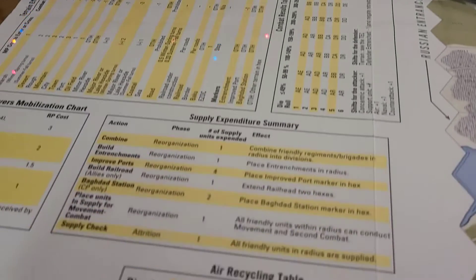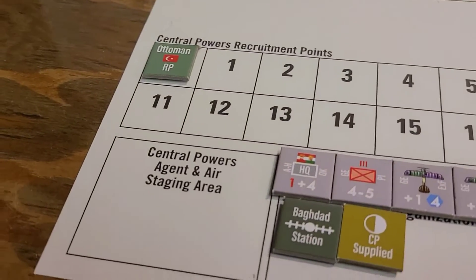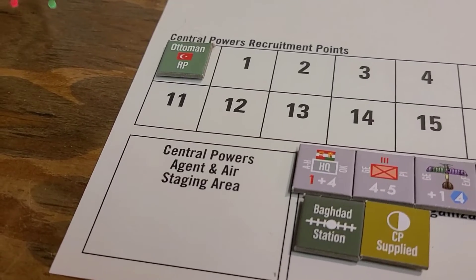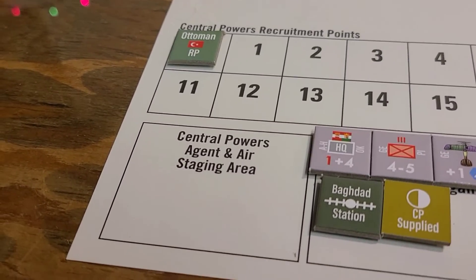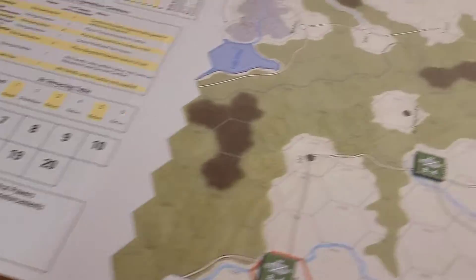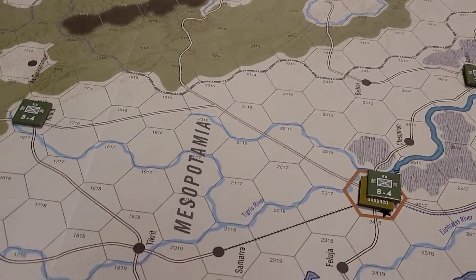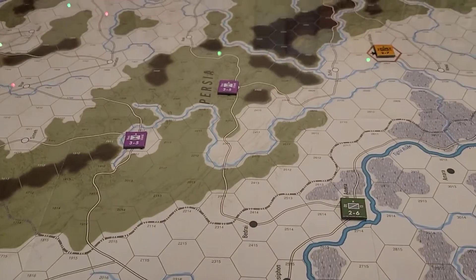I want to have a little air support for this attack — it's pretty easy. You don't have any Central Powers agent or air staging areas or units in the staging area. So I believe the attack will begin — I can roll over everything else. Running out of battery power, we'll be back.